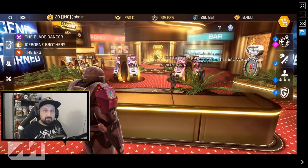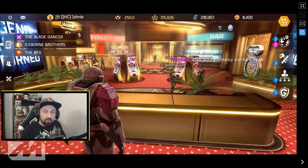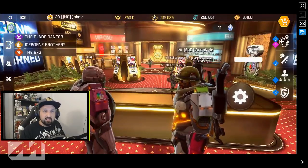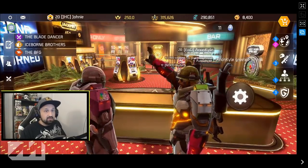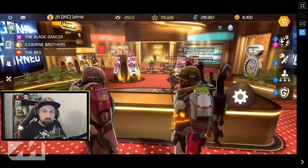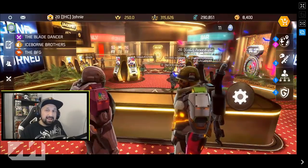One last thing before I go: before queuing for silver arena, head to the casino. You'll get two random buffs and that can really help improve your clear times, especially if your teammates do it too. Get those two perks, then go queue the arena.